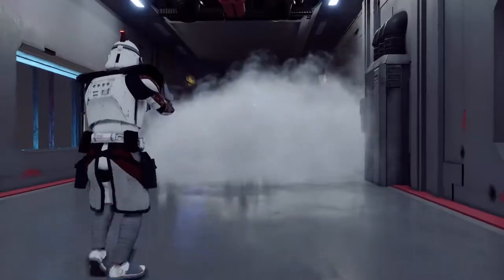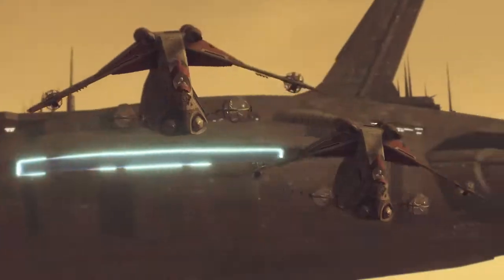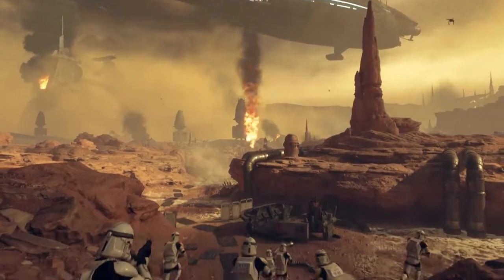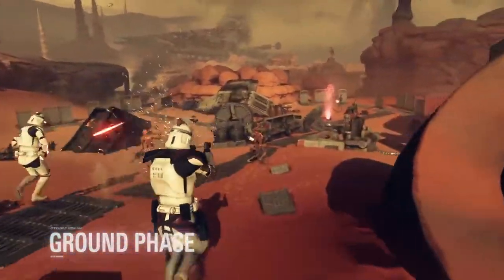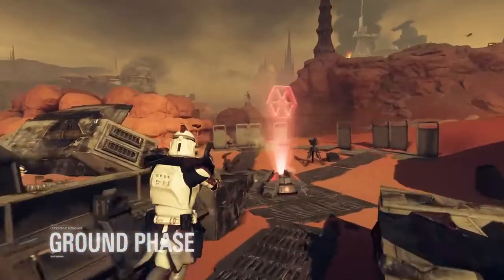Infiltrators are highly skilled, tactical elite soldiers thriving on the hunt. The ground phase of Capital Supremacy features 20 versus 20 human players aided by 12 AI troopers on each side, contesting to control a majority of five command posts across the surface.